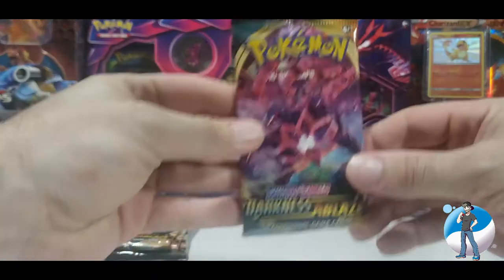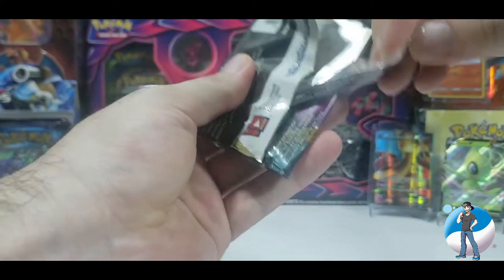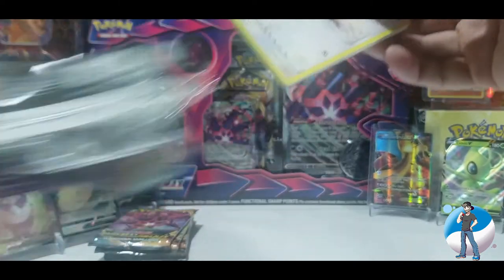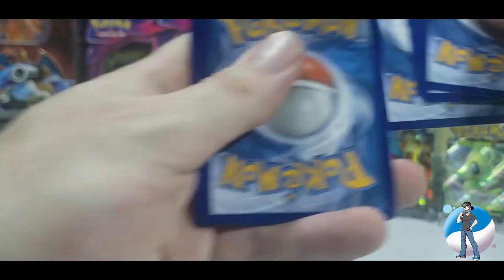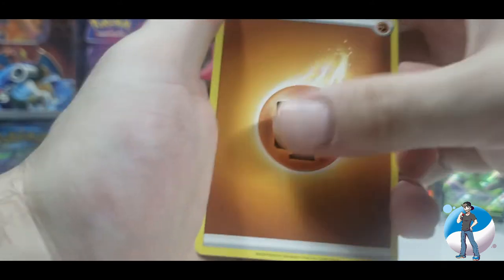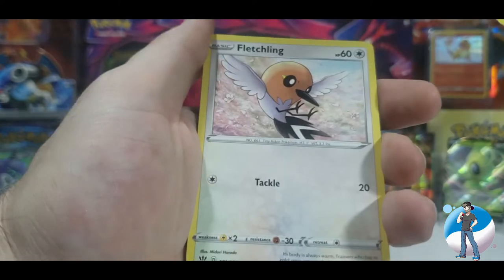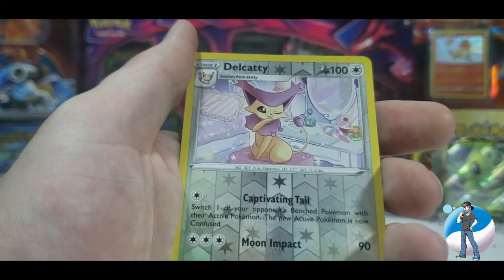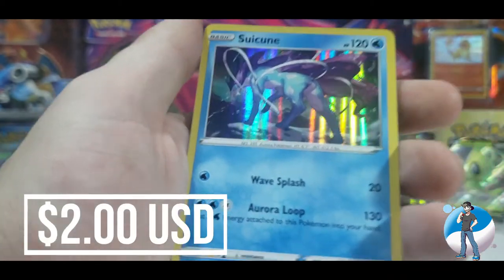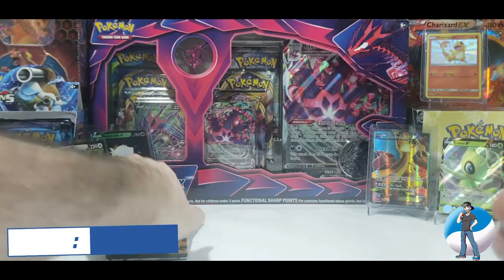Mess cleaned up, ready for Darkness Ablaze — six packs, let's see what's in them. First one up is Eternatus V Max. The pulls have been pretty good so far, let's hope Darkness Ablaze keeps the trend. Code card out. Four from the back — fighting energy to start. Heat Energy, Relicanth, Fletchling, Wimpod, Grimer, Clinklan, Ducklett, reverse holo Delcatty, and a holographic Suicune — never mad at a holographic Suicune, love Suicune!